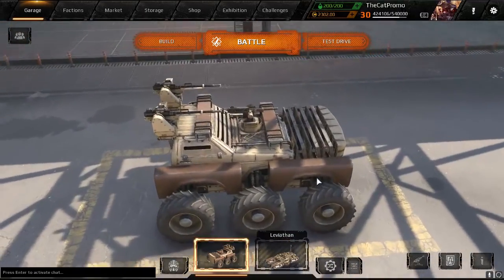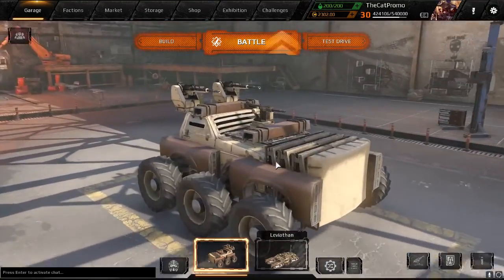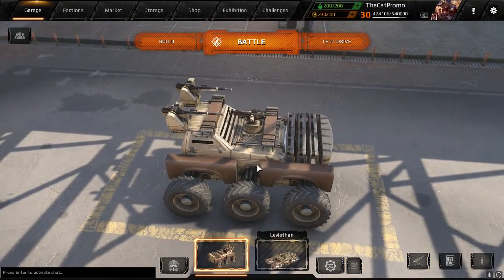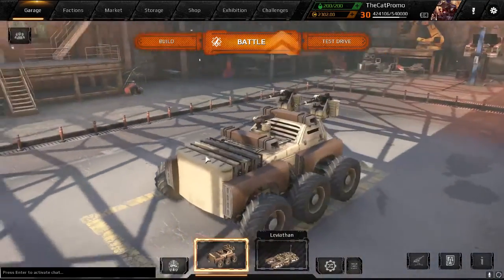At some point I grew so attached to it I wouldn't really swap to anything else, even after I got myself a Mammoth back then. Tsunami did not exist yet, so I was going for Mammoth because I was still using cannons then. And I basically slapped it in the front and used it as front armor instead.